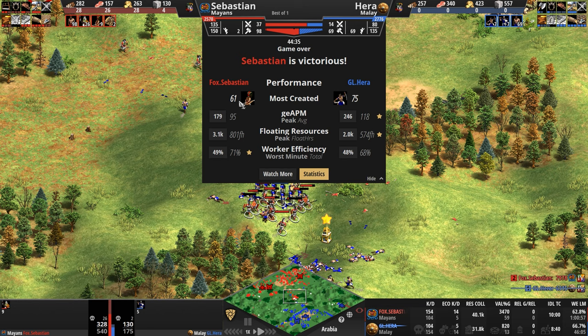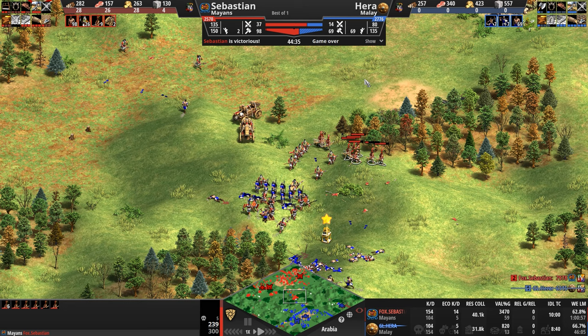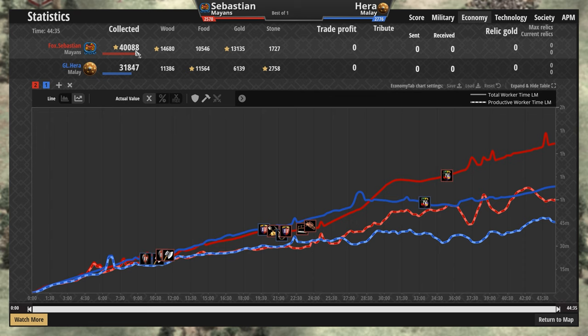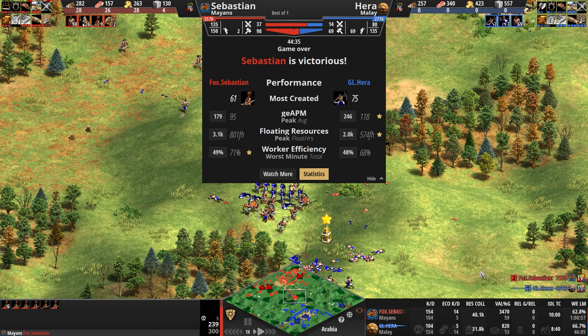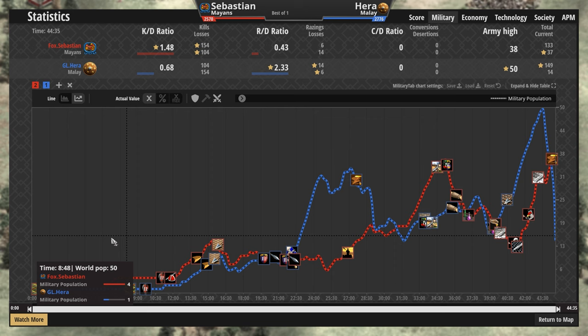61 plumed archers vs 75 Karambits would have been a fun battle, though by the time 75 closed on 61, maybe 15-20% of them would be dead. PKPM for Sebastian, our red Mayan, right at the end of the game. PKPM for Hera also towards the end — both of them really investing in the micro of that last battle. Looking at the economy: Hera was down about 30%. He got more food and stone, but wood and gold — a 3,000 difference, essentially a 7,000 extra gold deficit.